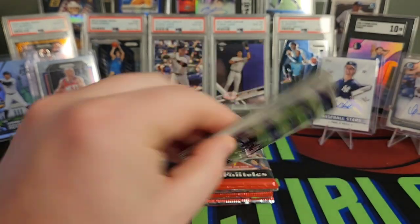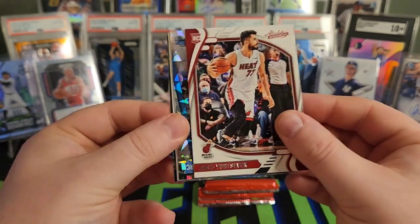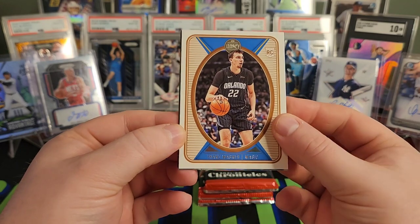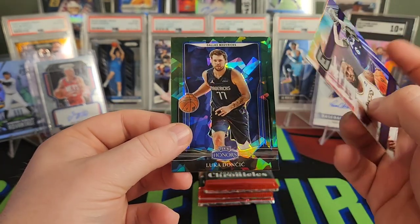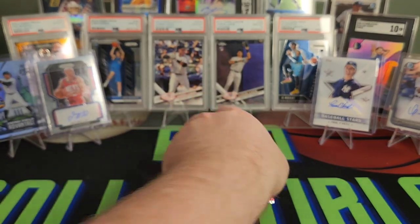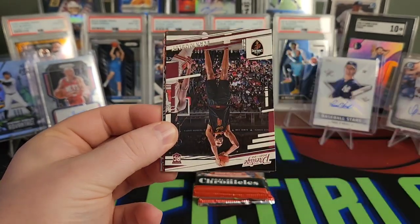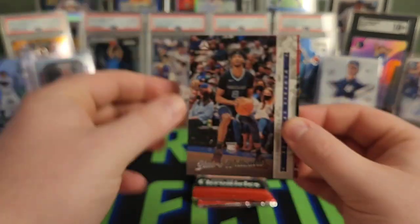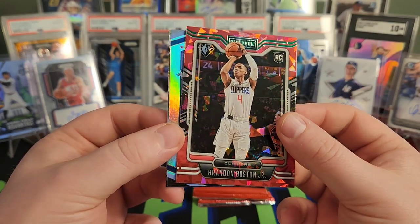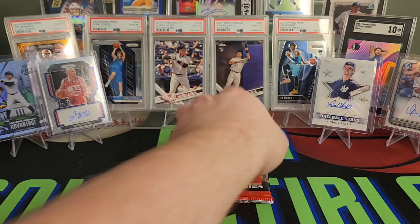We've got Josh Christopher, Nembhard, Omar Yurtseven, another Franz Wagner. We are getting some good ice and a lot of doubling up right behind each other. Franz Wagner on the Legacy, a LeBron James Essentials, and a nice Luka Doncic on the Honors green ice — putting that in the PC, I collect Luka. Aaron Wiggins, Evan Mobley, Ziaire Williams, Yurtseven, Brandon Boston Jr. on the ice — and that's the 75th too with the Playbook.